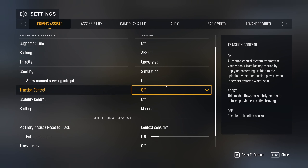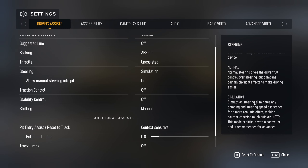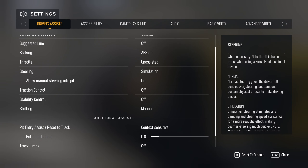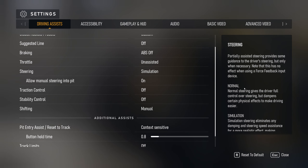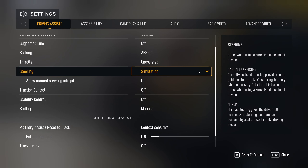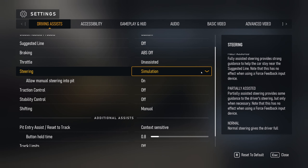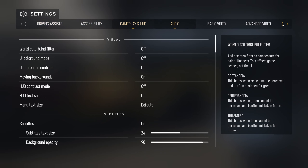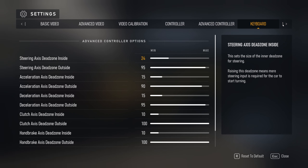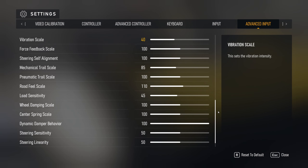The most important thing is to go to driving assists and set the steering to simulation. This is crucial — when it was not on simulation it felt very wrong. As soon as you switch to simulation, you don't have to lower the dampening and you can really tweak the advanced inputs to your liking. Here are my current settings.